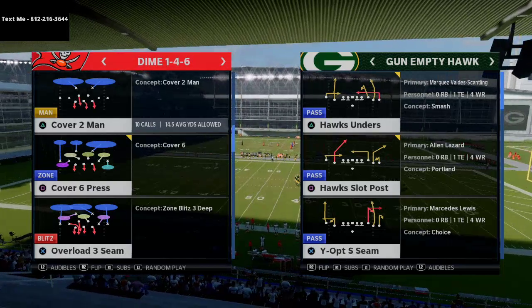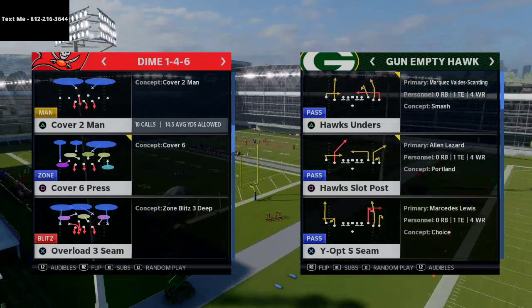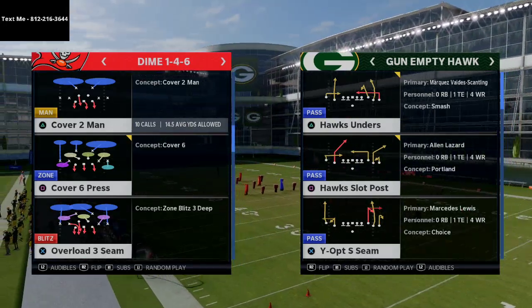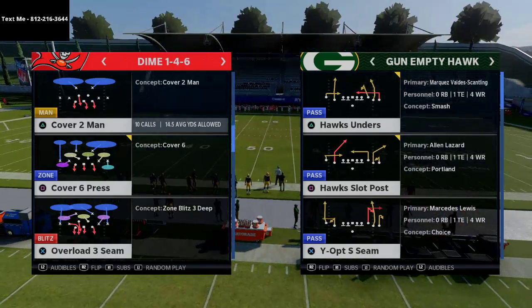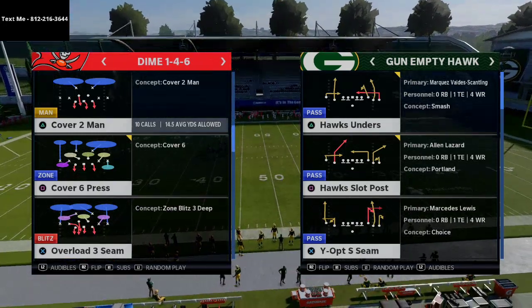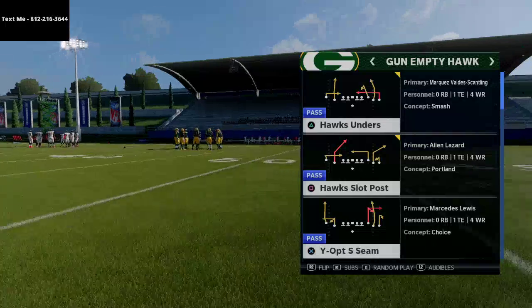We're going to break down this Hawks Slot Post — it's a Portland concept that we're actually going to turn into a levels concept with a couple of hot routes. I've been looking for a successful way to run five wide. I think five wide is very underrated this year and might be one of the best ways to go, especially on next gen Madden. This play is going to consistently get you yardage in Madden 21.